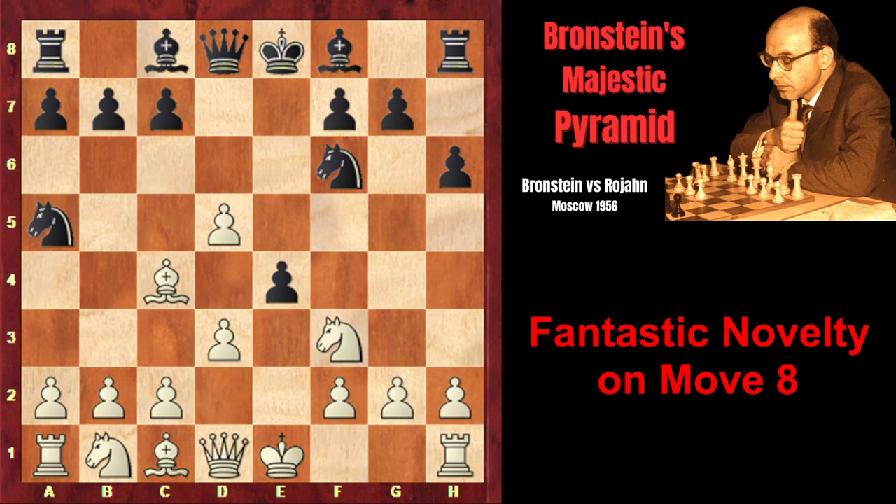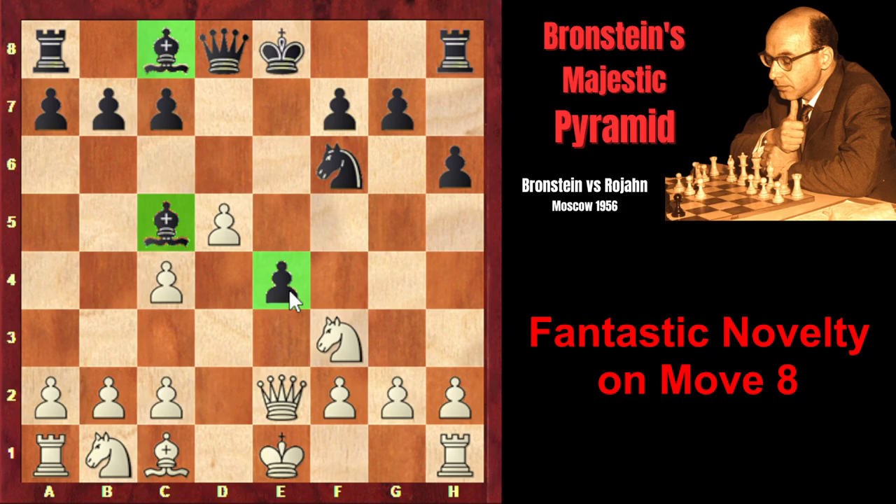Usually in this line, white plays Qe2 in order to pin the e4 pawn, so now black cannot capture the knight. However, after Nc4, dxc, and Bc5, black has very good compensation for the sacrificed pawn. Black pieces are more actively placed, black has the advantage of two bishops, and black has a very strong central pawn which exerts very unpleasant pressure on white's position.